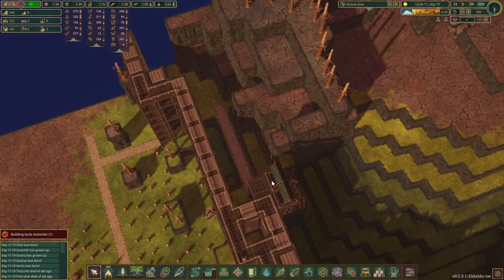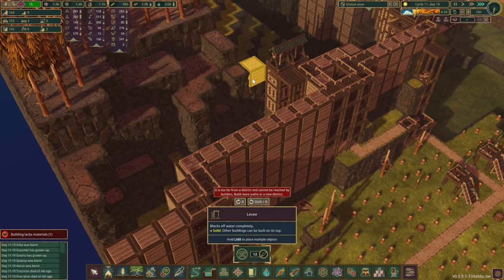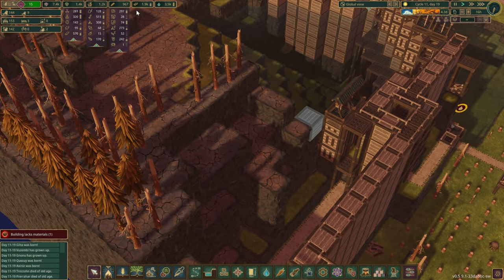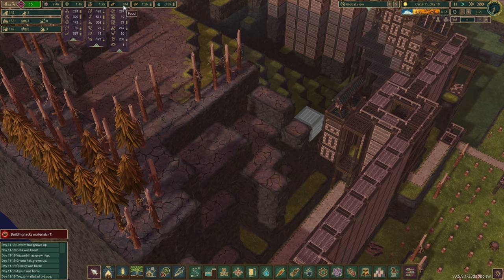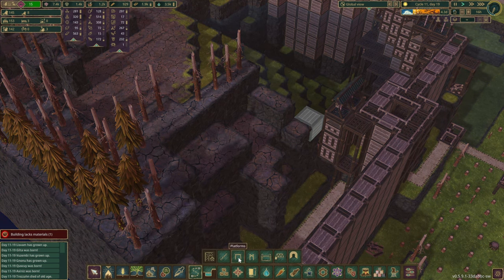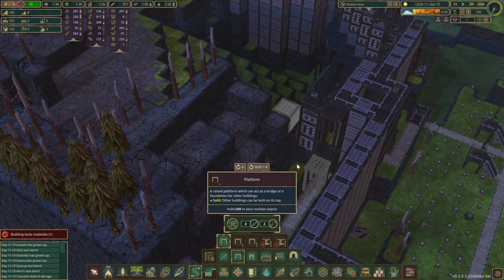How are things over here? Have we blocked off this zone? We need another levee right about there. Food numbers seem to be going up, so that's good. I guess we have done something right.